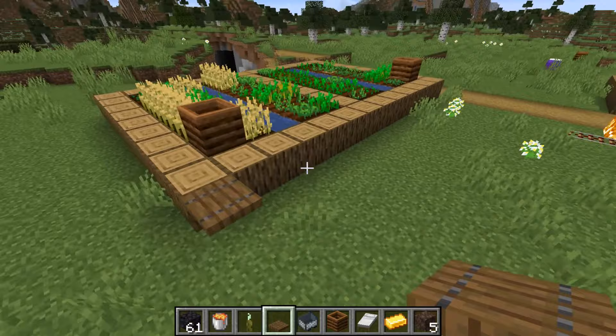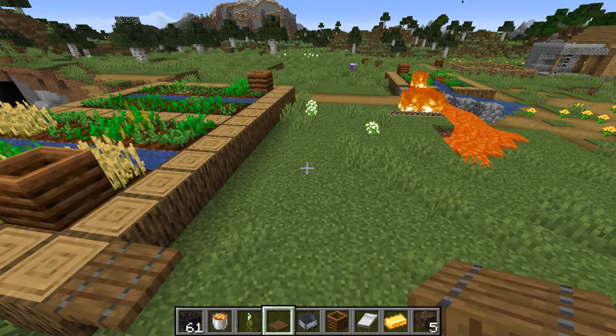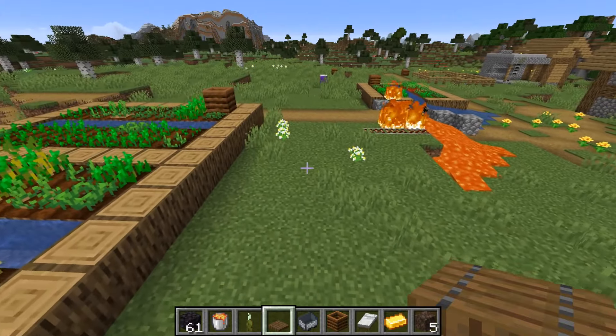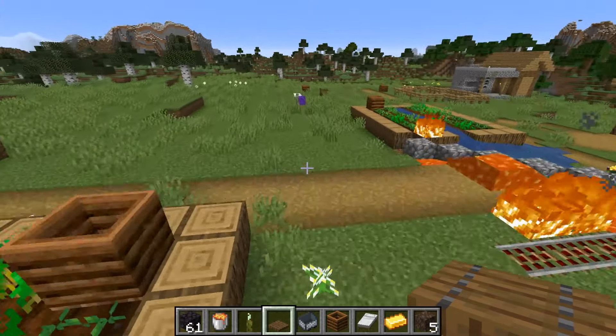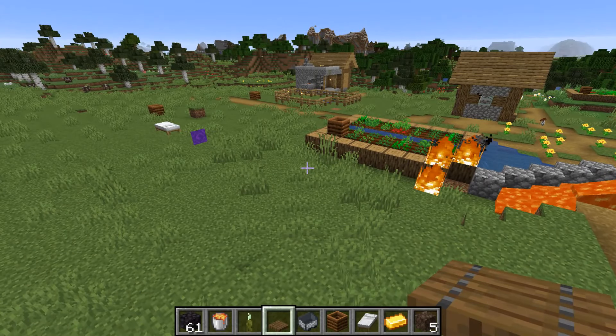Piglins will no longer try to continuously pick up gold ingots if they can't reach them, which is nice — it will reduce lag and I think it will stop items from not despawning.